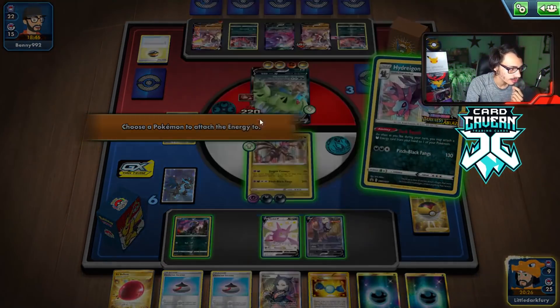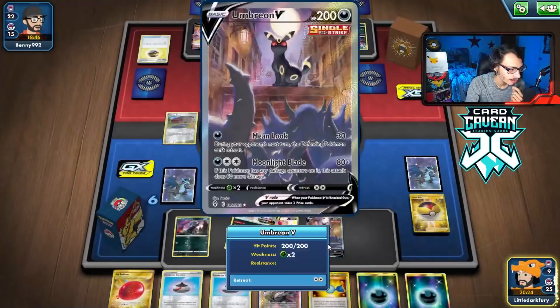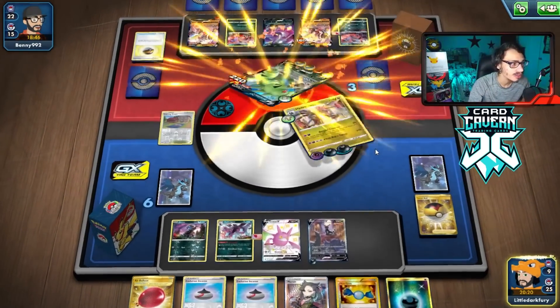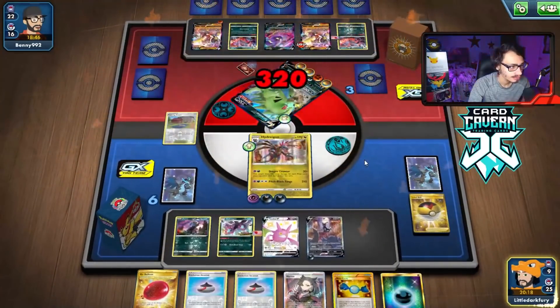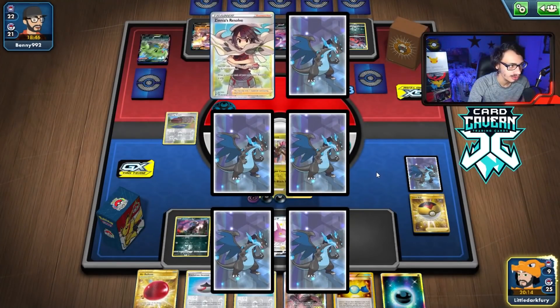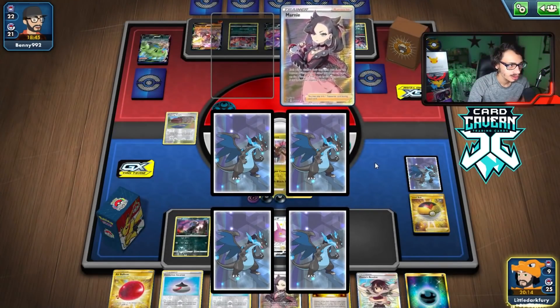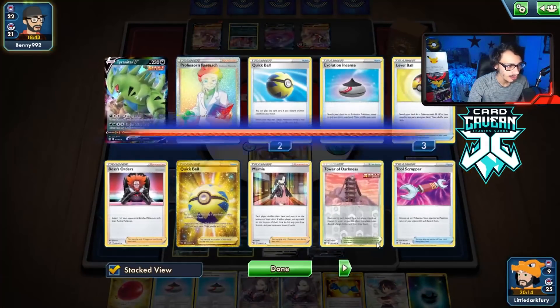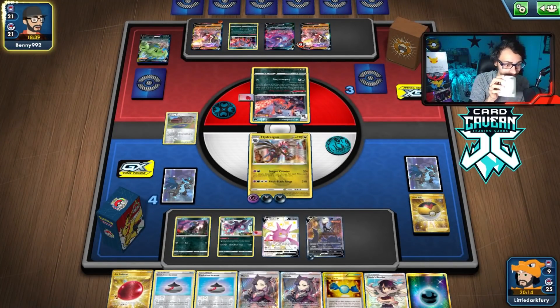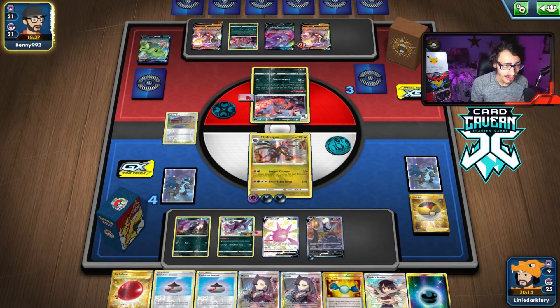They could KO this turn with Impact Blow. We'll Dragon Counter the Tyranitar — 320 damage. There you go — Dragon Counter, do your thing. Take our prizes. Zinnia's Resolve is good, Marnie is good. So I'm basically banking on them dead drawing here, since I didn't Marnie them when they're already down a lot of Supporters. Even though they did take three prizes, I think it's still fine to leave them with their hand and hope they're dead drawing.